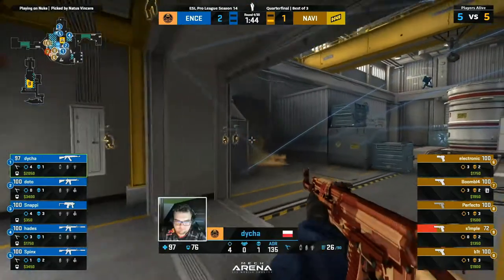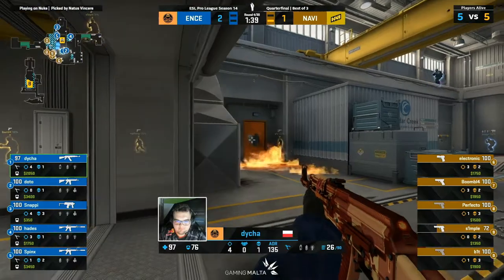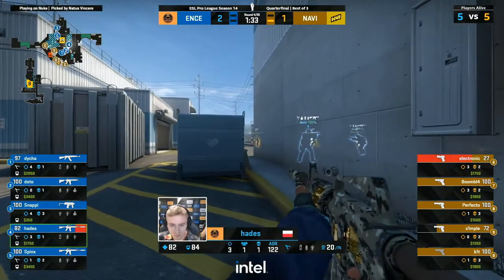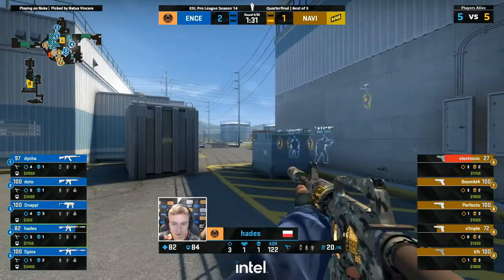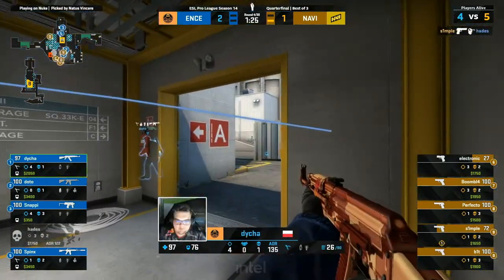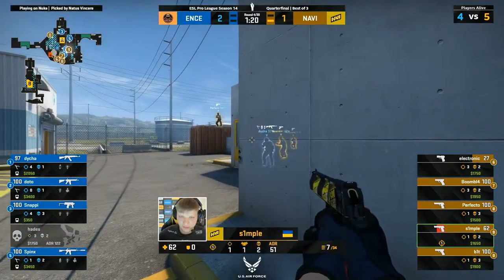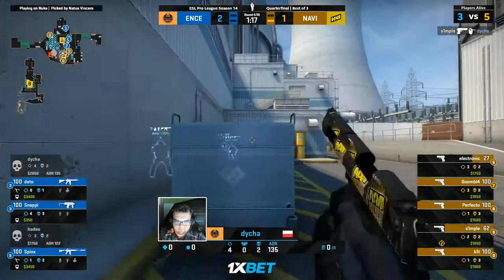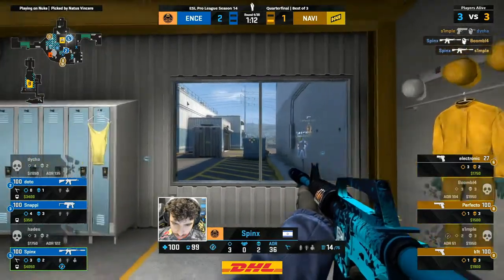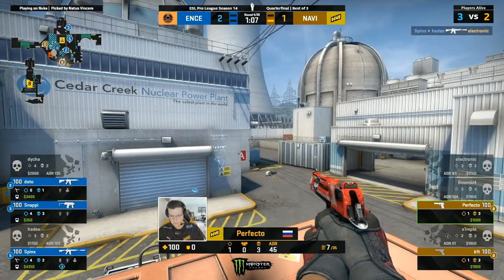If you're Na'Vi, this is really early stages on the map. Losing the force buy sucks, but it's not the end of the world. Na'Vi members pressing back towards Yard, Hades with a lot on his plate. Simple's not messing around — a perfect strafe out of Simple, evades completely. Multiple targets — Simple is starting to happen. This $700 pistol good for two. Spinks pulls it right back into ENCE's favor, and Electronic is denied on his cross.